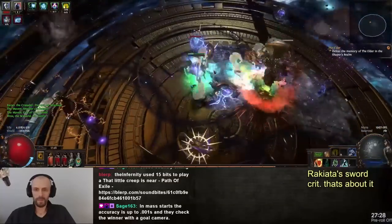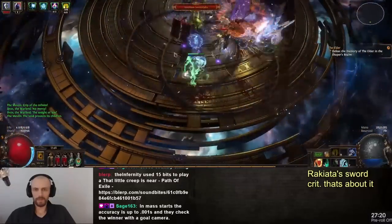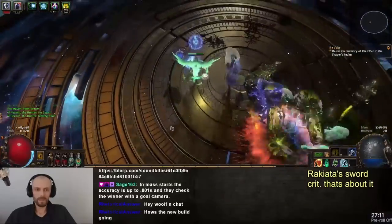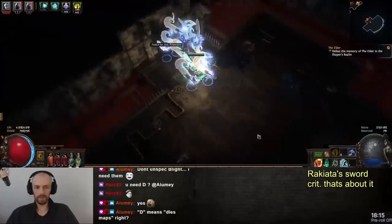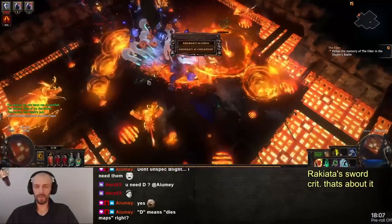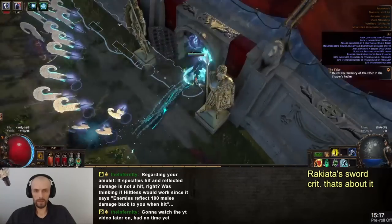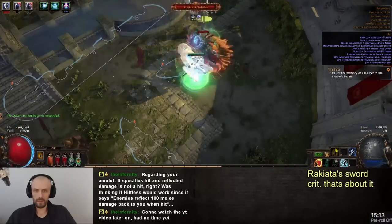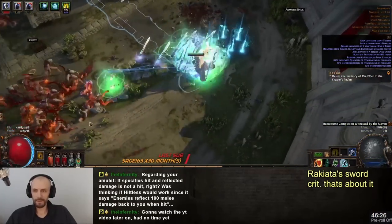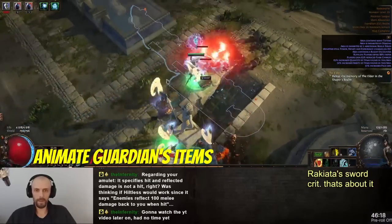This build currently has 10 million DPS with 14 weapons. The damage feels absolutely fine and the tankiness feels very nice. I am using Defiance of Destiny unique amulet — I made a video about it, it's an amazing amulet. I only died to Detonate Dead, Ice Nova, and like two other one-shots. Normal enemy hits do not kill me. This could also be because my minions are critting very often, chilling enemies, freezing them, shocking them, which adds extra safety. Despite having only 5000 HP, I feel tanky.